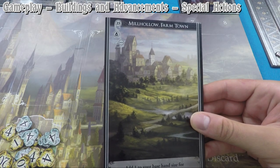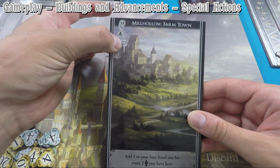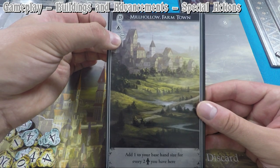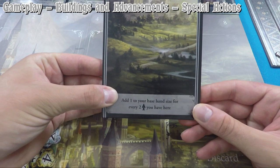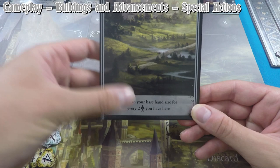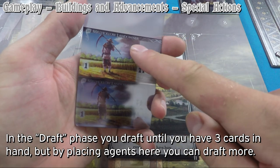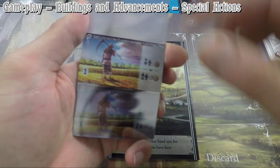The Forge has no building ability and features both economy and battle strength symbols. Its Blacksmith advancement can give you money or battle strength. The Mill Hollow Farm Town is special — indicated by ellipses — as an economy building with an unusual ability: add one to your base hand size for every two trained agents you have here. The Mill Hollow Landowners let you place and pick up agents to accrue money.